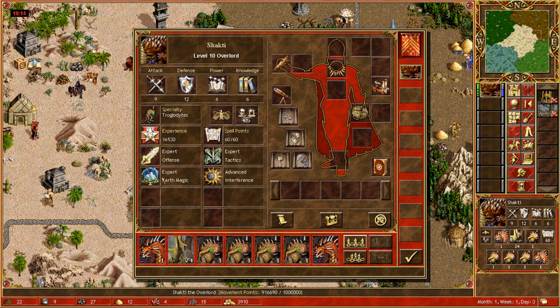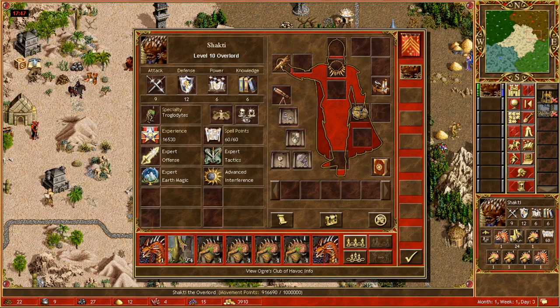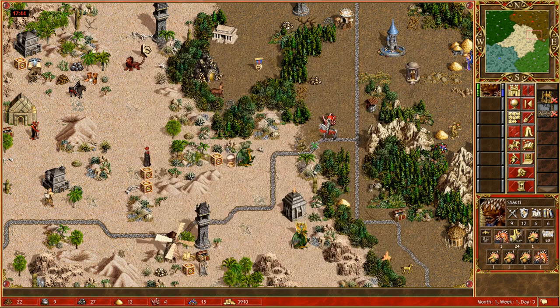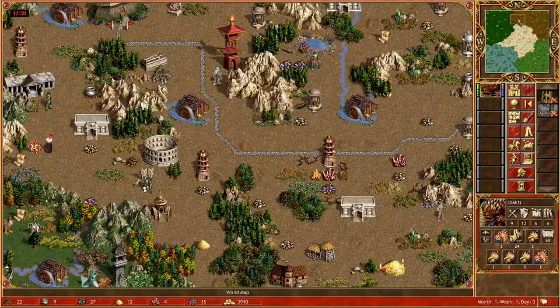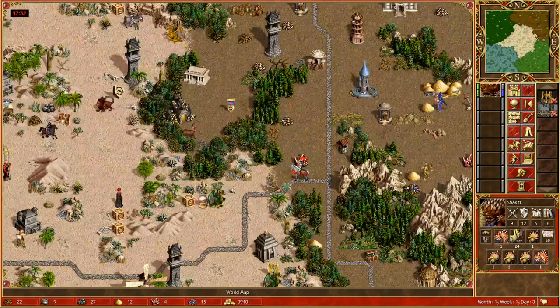We want to have a Warrior Hero, we want to have Expert Earth Magic, and we also want to try to get some artifacts if we can — whatever we can get in our biome to improve our battle stats and our magic stats. Because somebody like Shakti does not get very good magic stats normally — it's only 3 spell power and 3 knowledge without an artifact, which is still doable but much better with one. Plus 5 attack and plus 5 defense helps us a lot — we deal more damage and take less damage. Any artifacts you can gather from your biome to help in the fight, try to get those.